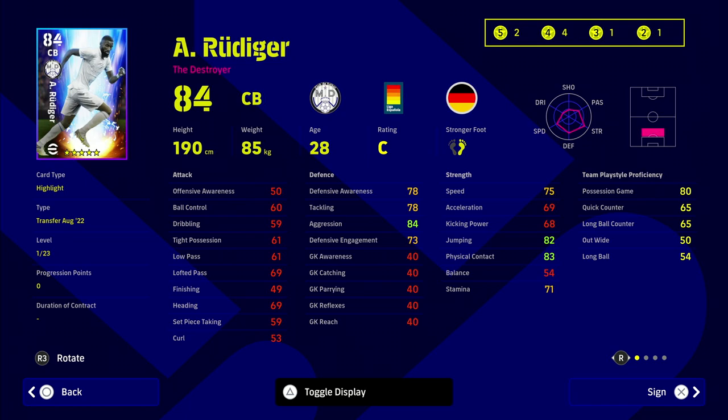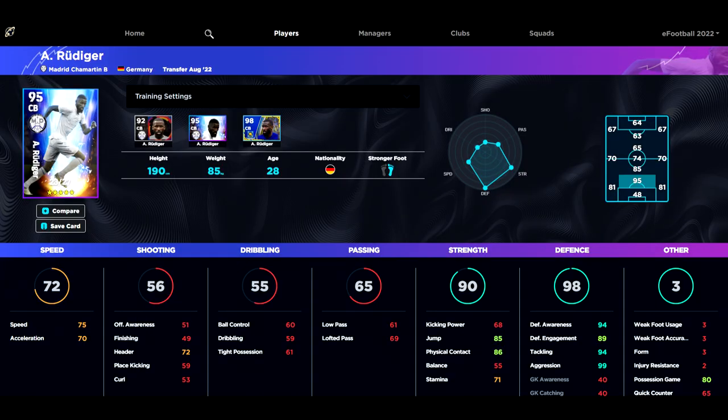You can also get Rudiger — a lot of people have been asking about him and I will go into more detail in a player review. He can be obtained for free with a five-star nominating contract. He is probably the best centre half in the game right now and the meta centre back, especially since you can potentially get him for free.